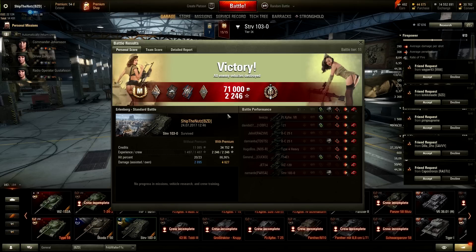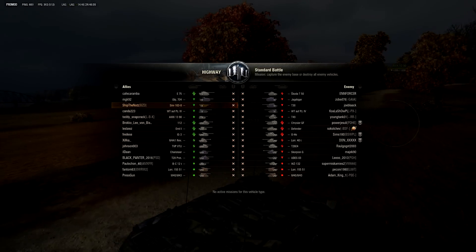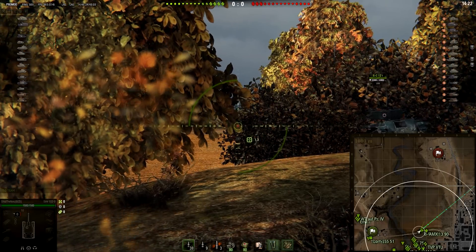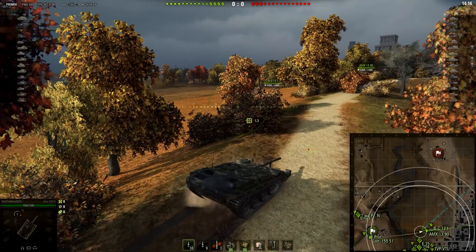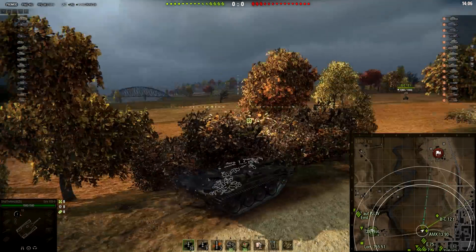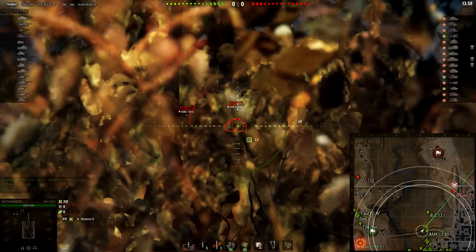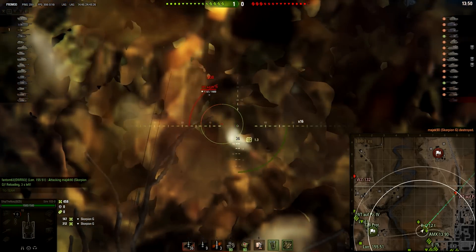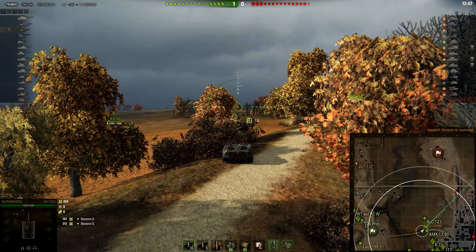Now let's jump into yet another one. Next up, one really interesting battle on Highway. This time I am on top of the food chain — we have two artilleries, five tier 9s, and all the rest are tier 8s. Having a lot of tier 8s means quite a nice amount of HP on the battlefield. Now, the Highway map for STRVs is usually a super boring map because you pretty much have to take one position and hope the enemy pushes in so you can deal damage that way. But this is not the case in this battle because I am going to be pretty aggressive. My first position, as always, is on that road behind some of those bushes.